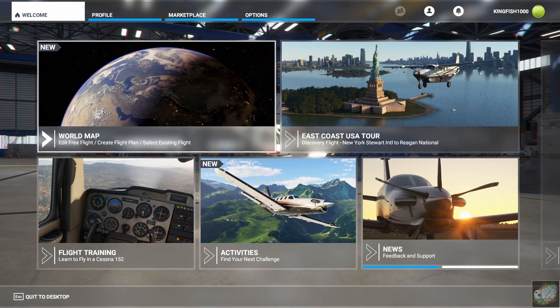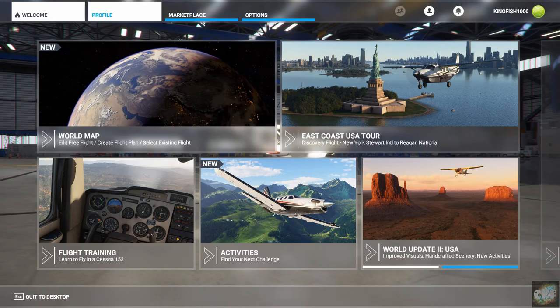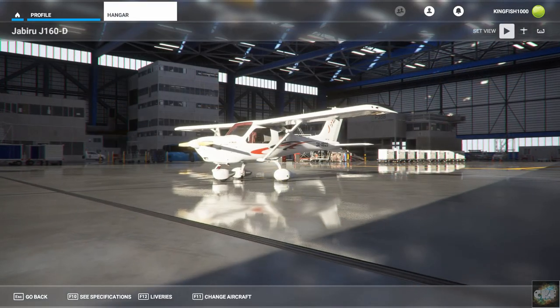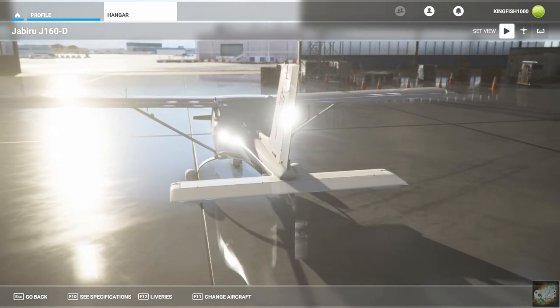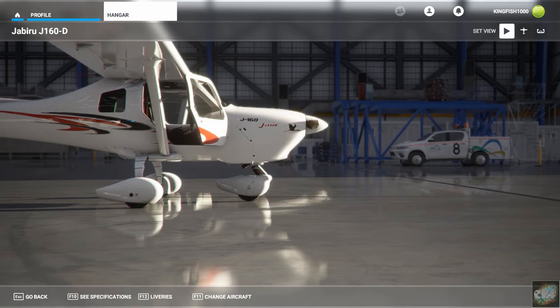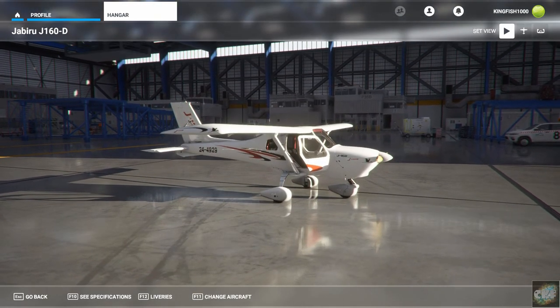So let's go ahead and get started. Let's go to the hangar and take a look at the airplane. There it is — that's the Jabiru J160D. It's a nice looking little aircraft. I've flown it a couple of times already and it really is well built. It's by Iris Simulations.